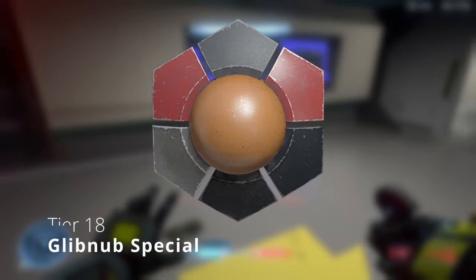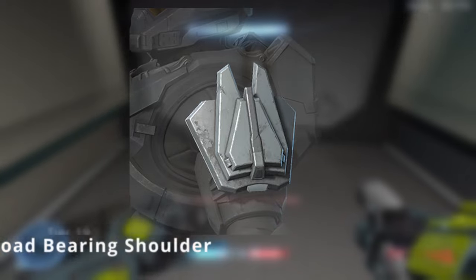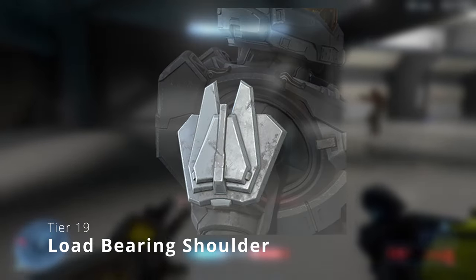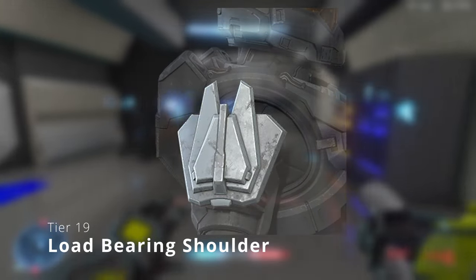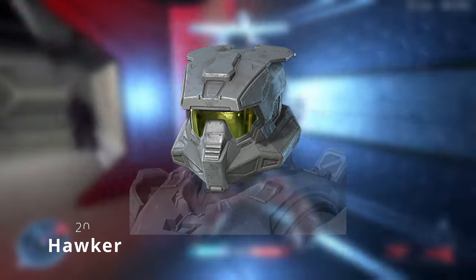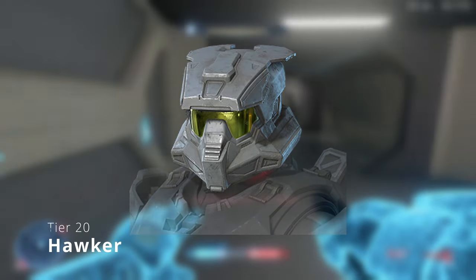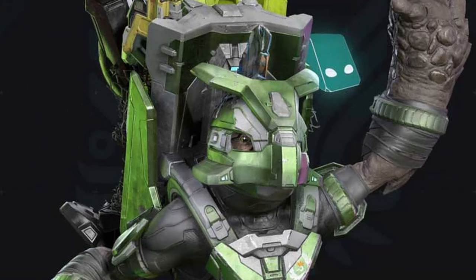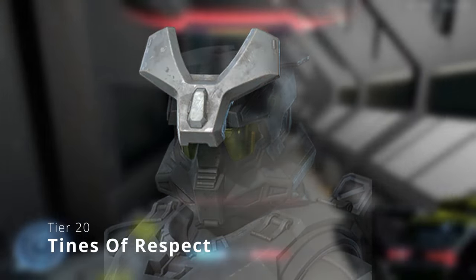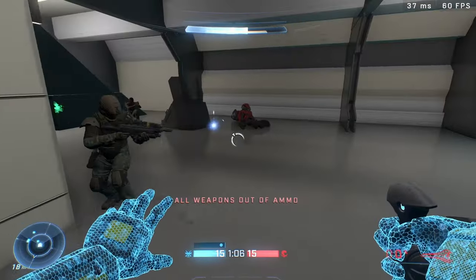Tier 18 is another armor coating called Gillub Special — looks similar to maybe a grunt armor color. Tier 19 is some shoulder pads called Load Bearing Shoulder, and you'll notice a lot of the armor here is Banished-themed, like brutes and grunts. Tier 20, the final tier, is the Hawker Helmet — pretty much like a grunt helmet, and its attachment kind of adds on to that with a Y armor piece that grunt mules have.